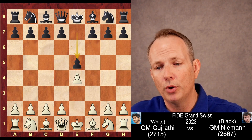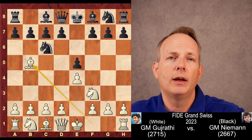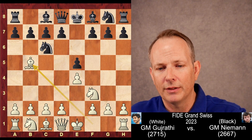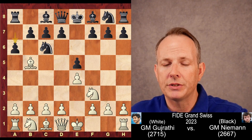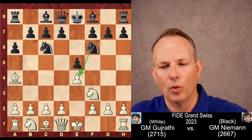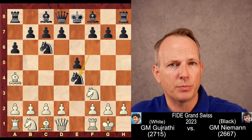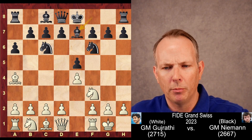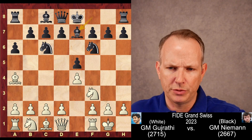E4 is the opening move. E5, knight F3, knight C6, and bishop to B5. Grandmaster Gujarati plays the Spanish opening. A6 is played, so no Berlin defense today. Bishop to A4, knight to F6 puts pressure on the E4 pawn. White castles. Black can take on E4 — that's the open Spanish, a different line — but bishop E7 is the most common move, going for a closed Spanish.